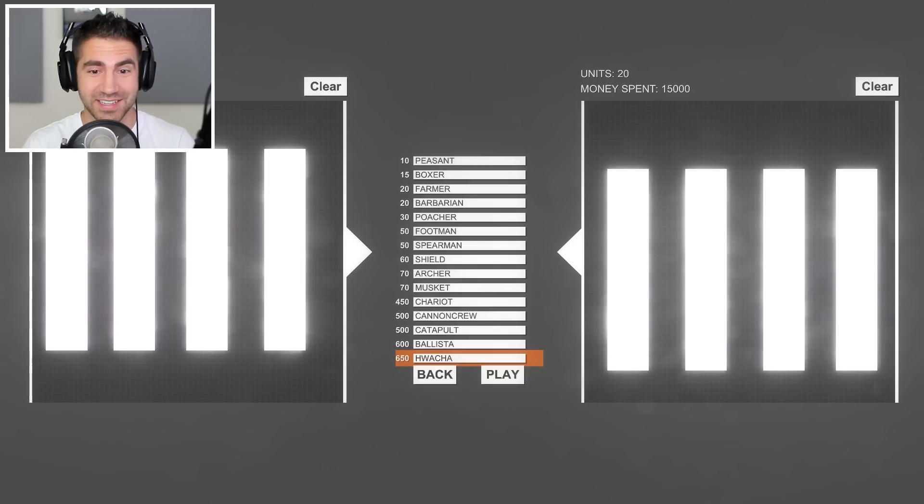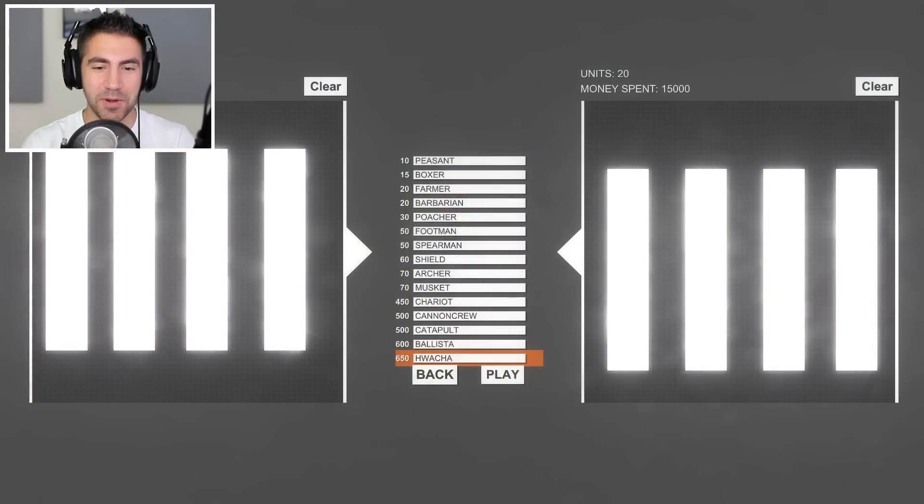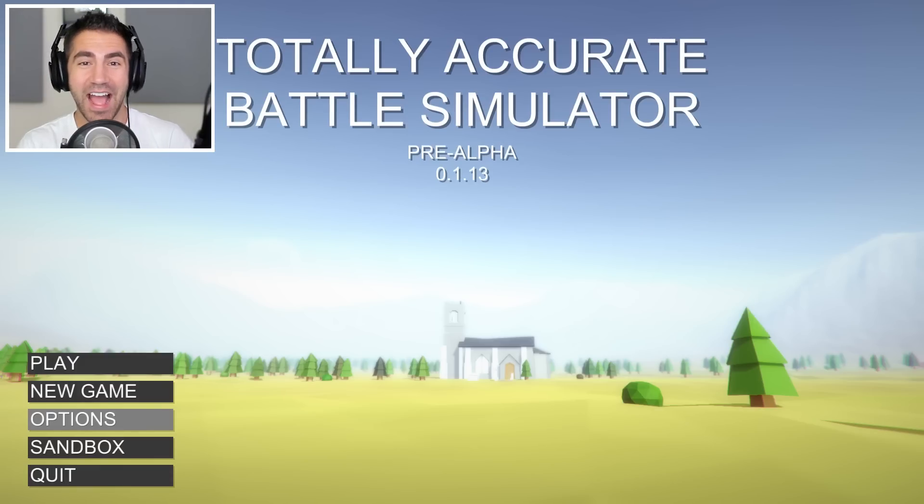That is the end of the first round! The teams to advance are: the boxer, the farmer, the footman, the shield, the chariot, the catapult, and the ballista. This is really really fun — let me know in the comments who you think is gonna win this whole thing. I just thought this would be a fun way to see which unit is the best in the game. That's gonna do it for today — hit that thumbs up and subscribe if you haven't already. I'll see you guys in the next Totally Accurate Battle Simulator!